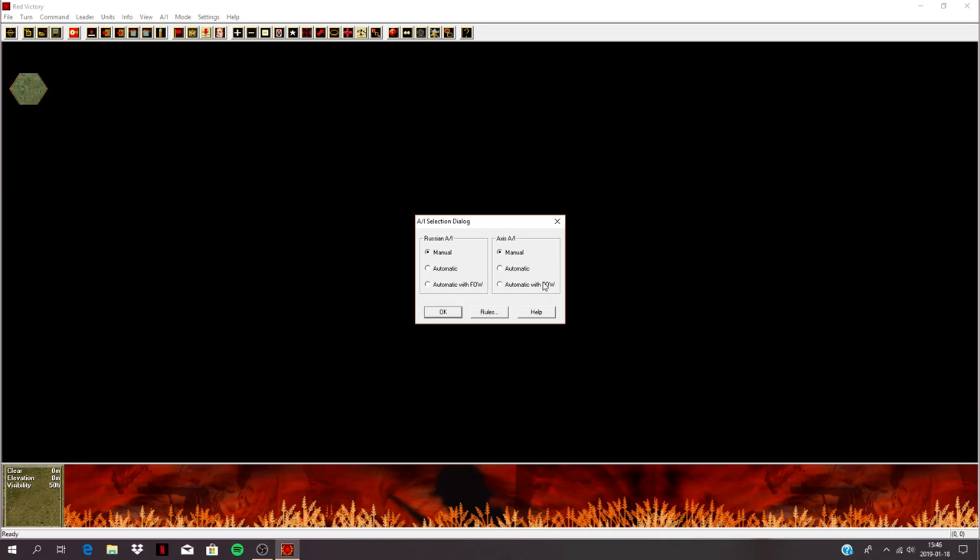Axis could be automatic with the fog of war. Same interface here. Red Victory is released, I think, 7 years after Advance of the Reich, so there are lots of small improvements, but the option rules are still the same. The game evolved a bit when they released different titles during that time.